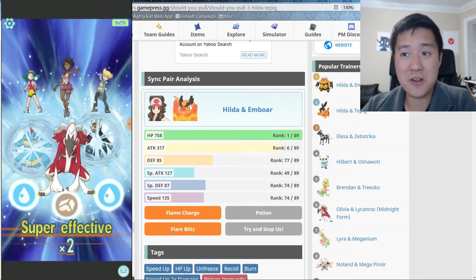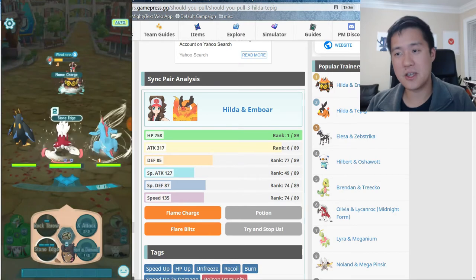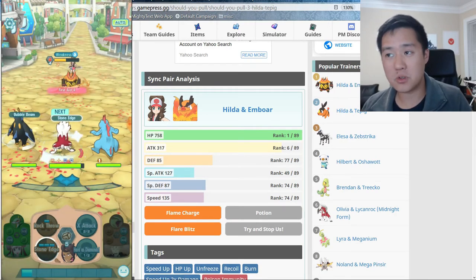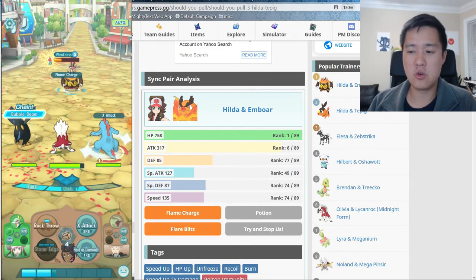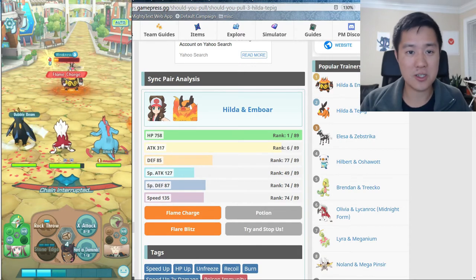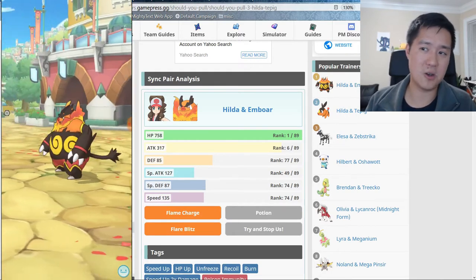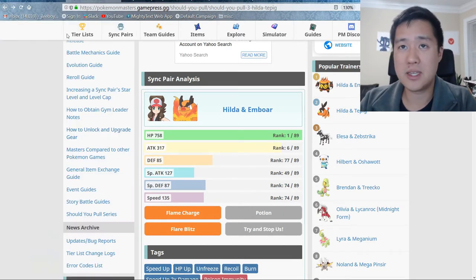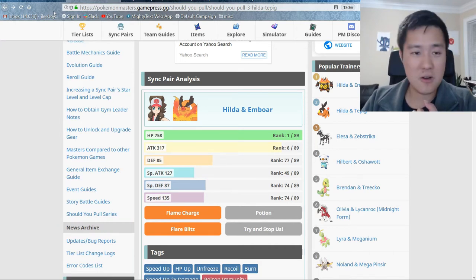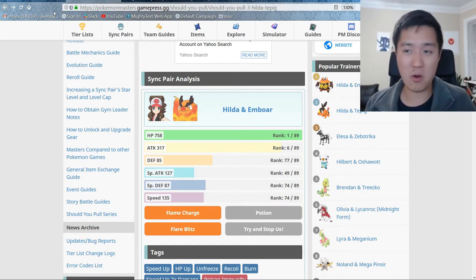I like the idea of focusing on pulling DPS characters. Meganium is probably super strong and other supports too, but in my opinion for these kinds of gacha games it's mandatory to have a very strong DPS. Sometimes you can squeak by with four-star supporters and tanks. I haven't really cleared the content — I've kind of just been doing dailies — but make sure you do the missions, get your 600 gems, get those three five-star power-ups. If you're pulling for Emboar or Hilda, best of luck, and let's get into our own summons.